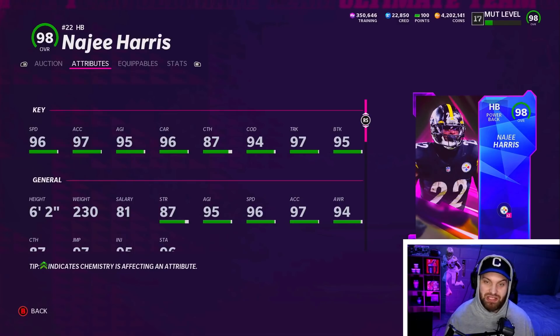Number nine is Najee Harris. These team champion cards are very expensive — believe it or not, this card is more expensive than any other card on this list, or at least tied with one other guy. You have to do the set to get him, which is why you just don't see him often. He's almost the exact same card as Edge — same speed, but much better acceleration. I like to see the acceleration similar to or higher than the speed, and his is higher, which definitely helps. He has really good carrying, one point better catching, and same change direction, trucking, and brake tackle stats.